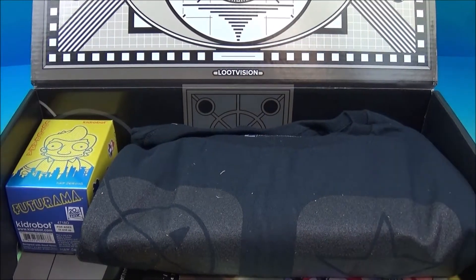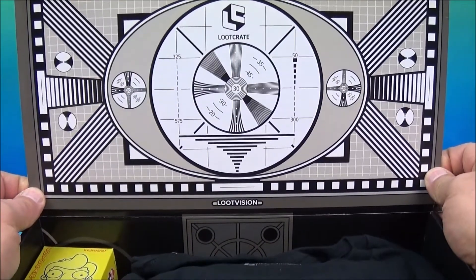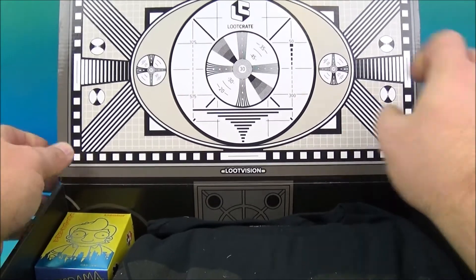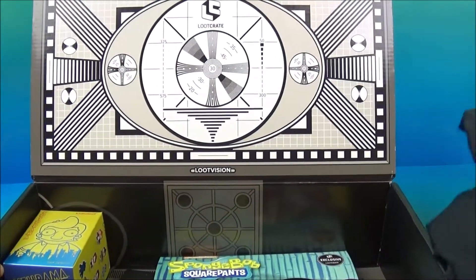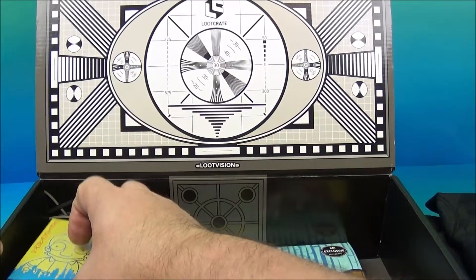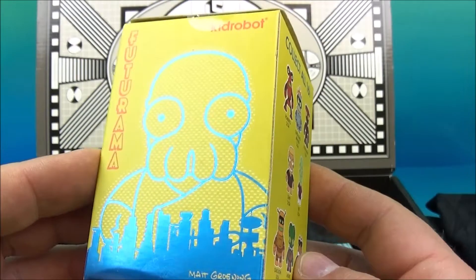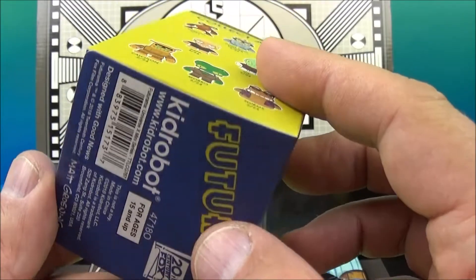Let me pan up a bit and see what's going on here. I'm not really sure exactly what's happening here, but looks like we got some cool goodies. Well, this will be interesting. So we got a t-shirt, and we have — look at this — we got Kid Robot Futurama.